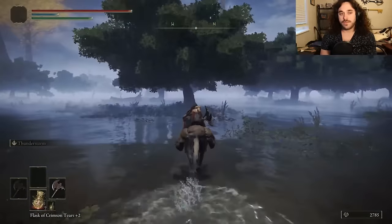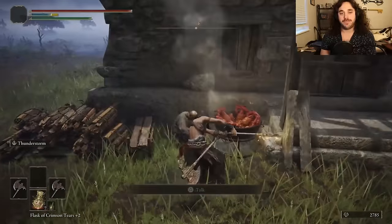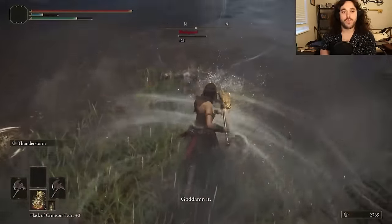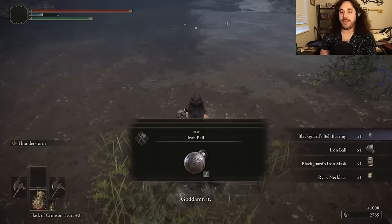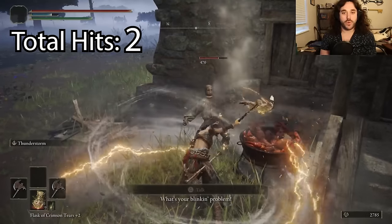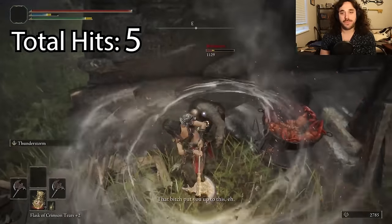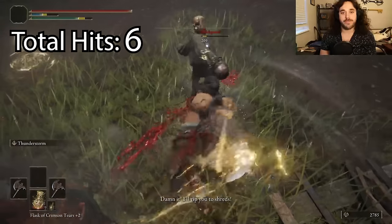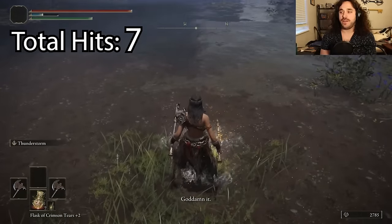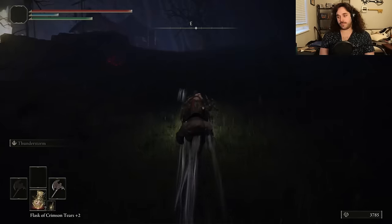Let's go right to Lernia — lots of water there, should be a good place to test our lightning axe. First thing we fight is Boggart, and he dies to one spin combo. The axe is plus zero and our stats are the bare minimum — so how is this hitting so hard? Lightning Grease adds 85 lightning damage to each hit. The Thunderstorm Ash of War adds 120 — almost 50% better. While that's happening, the wind also has a hitbox, but there are seven hits from the axe in one combo. Just lightning? That's 840 damage. Early game, we call that a shitload of damage.